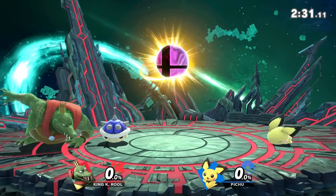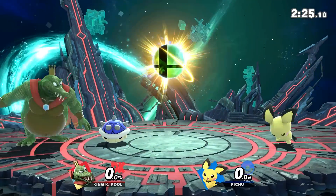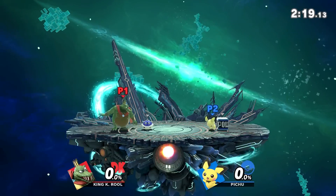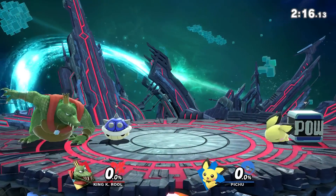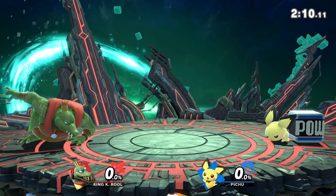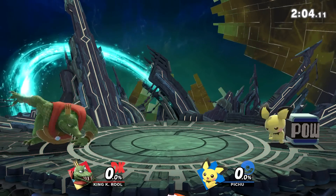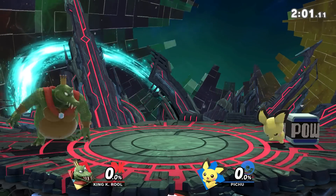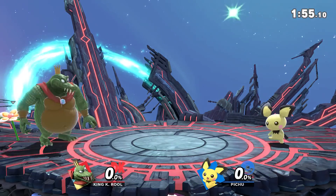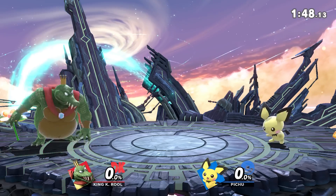Just keep spamming this — two controllers, you have to be controlling both. Do not fight, because the more you do this ducking motion the better the result is, for some reason. And eventually, right before the timer hits zero, have one of the characters run off stage to get a KO, so we don't have to go to sudden death — I don't think sudden death increases the amount of coins. Just have one of the characters SD at the very end.